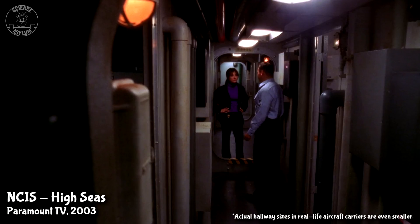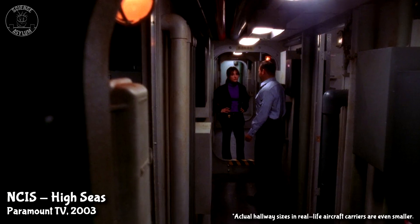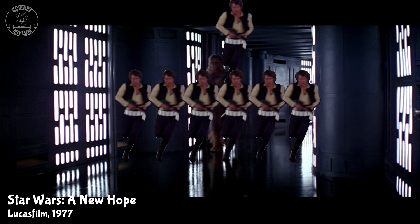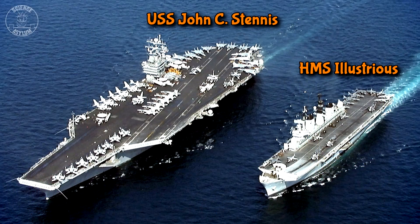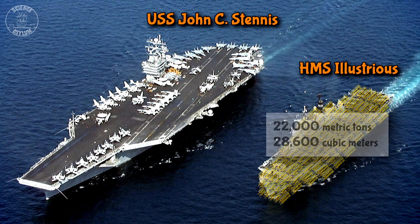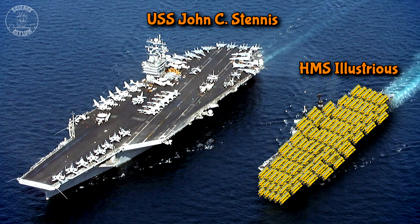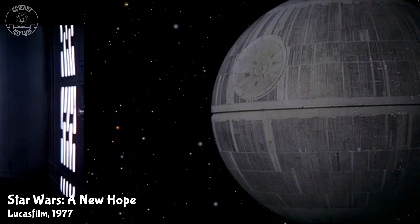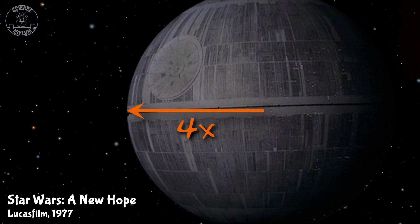Aircraft carrier hallways look like this, whereas hallways on the Death Star look like this — way more room! They're like twice as tall and six times as wide. The blog used the HMS Illustrious, which has a mass of 22,000 metric tons and a volume of about 28,600 cubic meters. The Death Star hallways are bigger, so it should be significantly less dense. An average of four times as much radial space gives us 64 times the volume, or 64 times less dense than the Illustrious.